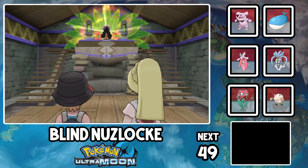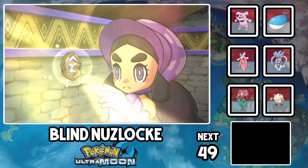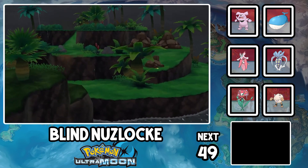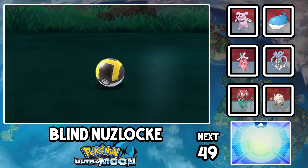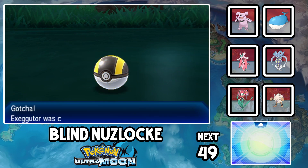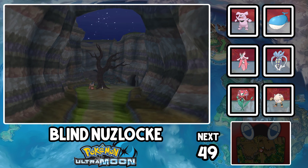We walk in on Hapu getting named Kahuna of Poni Island, which kind of feels like walking into the room when someone's getting changed. We go to Exeggutor Island, and we got an Exeggutor. Grass Dragon is pretty solid. Moon Flute acquired. Now we've got to go through Poni Canyon to play these super cool looking recorders, so it's time for a gauntlet.